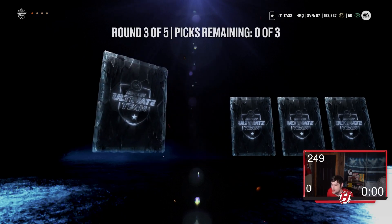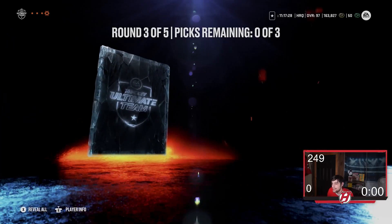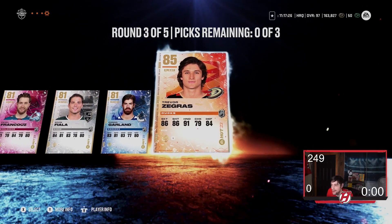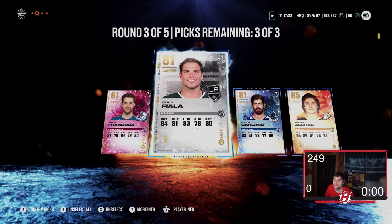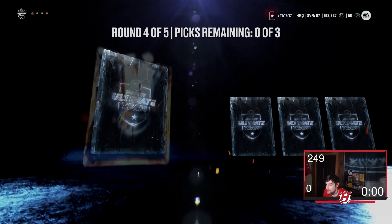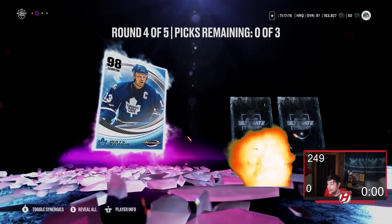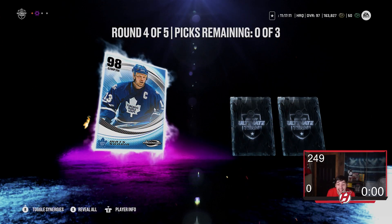Round number three: Fransos, Fiala, Garland, and Zegras 85. An 85 in the third round — I'll take it, that's not awful. Round number four — round three was better, but round four, we got Tapani... we beat the game. We beat the game.